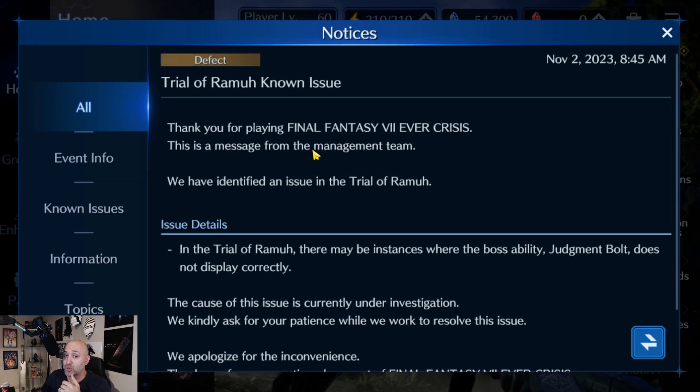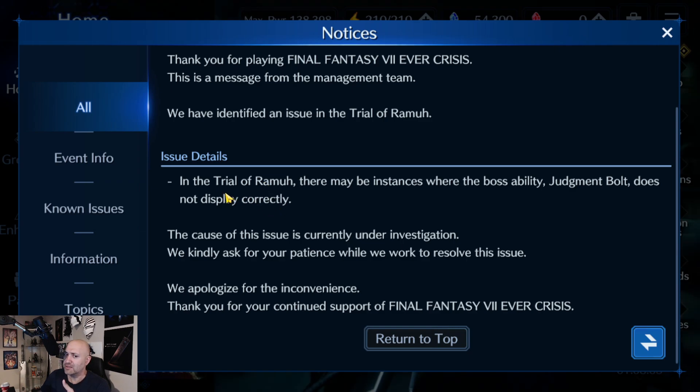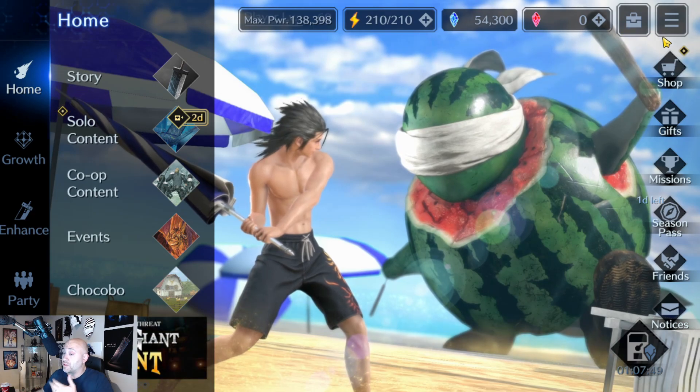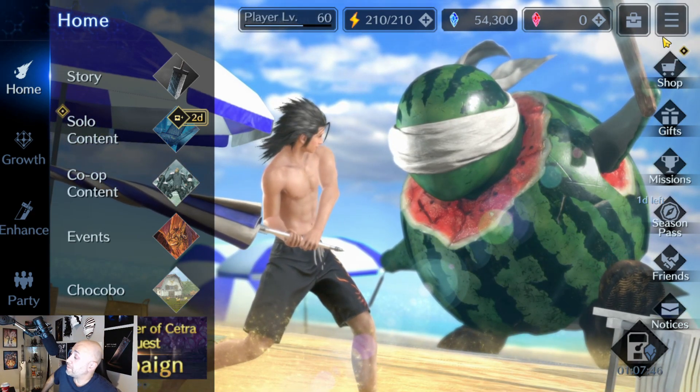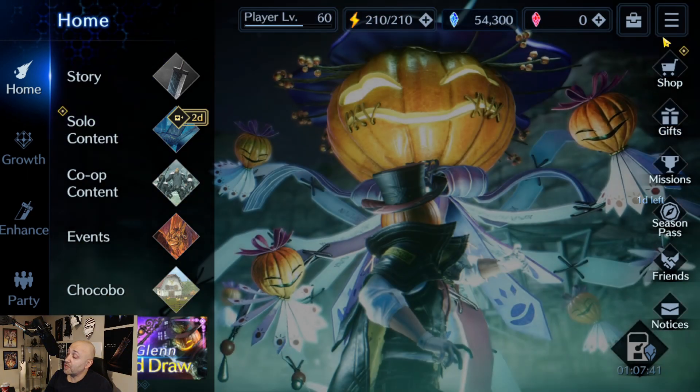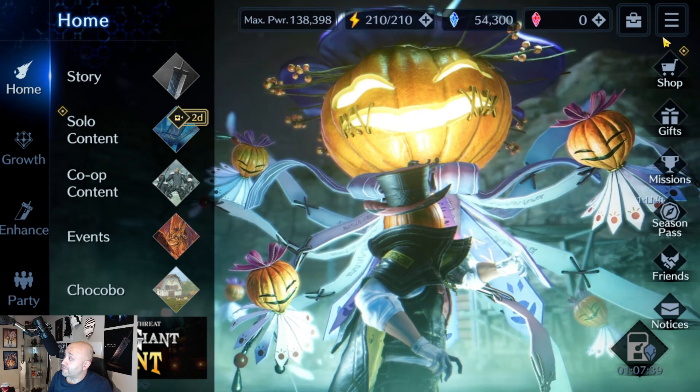On known issues: the Trial of Ramu bar trick still works where you can remove the bar completely and finish Very Hard mode — they haven't fixed that. There's also a note that in some instances the boss ability Judgment Bolt does not display correctly; if you've encountered this, please let me know. That's it for today — I wanted to give you guys a backup support option since a lot of people love using Sephiroth as DPS but I wanted to show how you can build him as a support to keep your party alive. This is Pain — hope you enjoyed the video, talk to you in the next one.